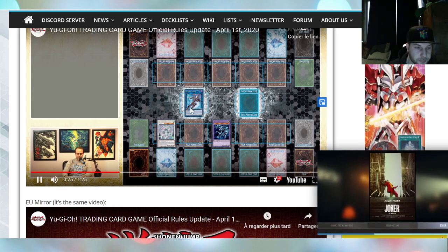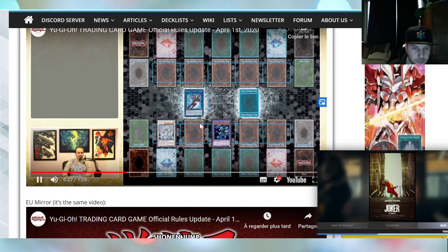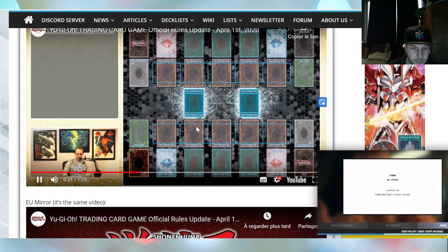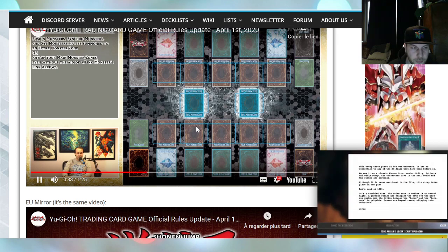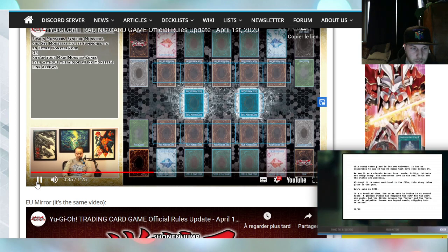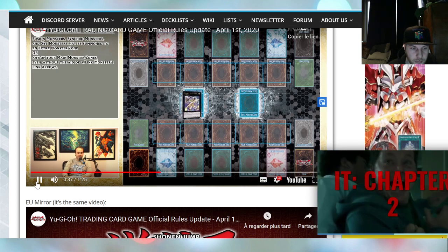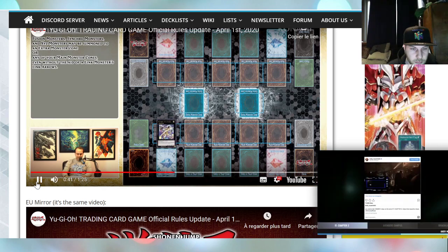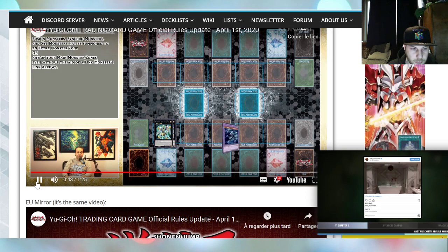This rule is being changed for Fusion monsters, Synchro monsters, and Xyz monsters. Starting April 1st, 2020, Fusion monsters, Synchro monsters, and Xyz monsters may be summoned to an extra monster zone or any of your main monster zones, even without the aid of a link monster's link arrow.